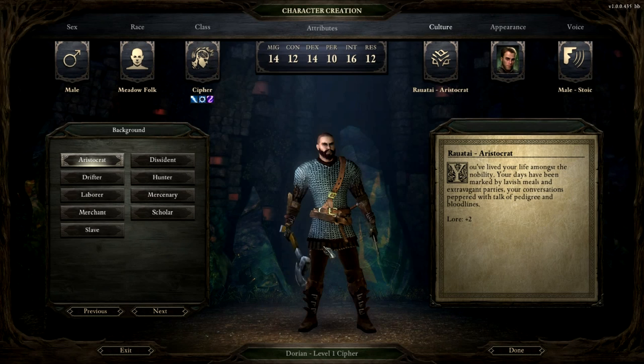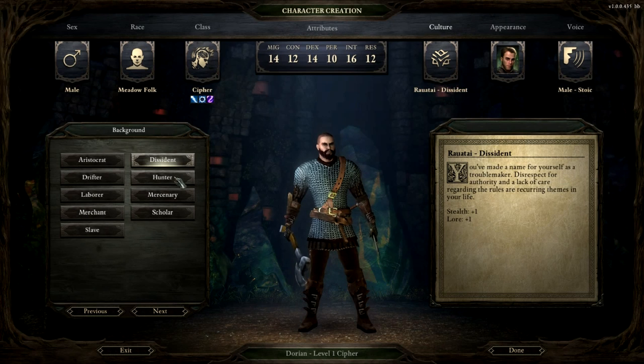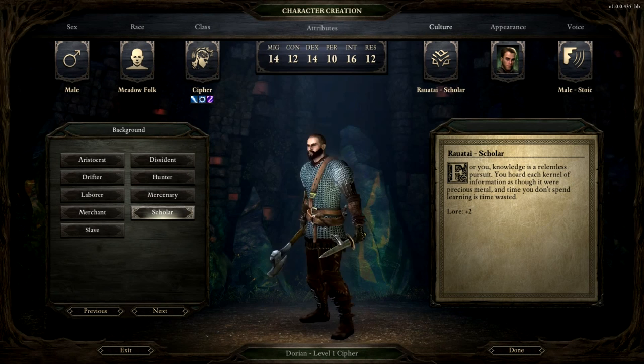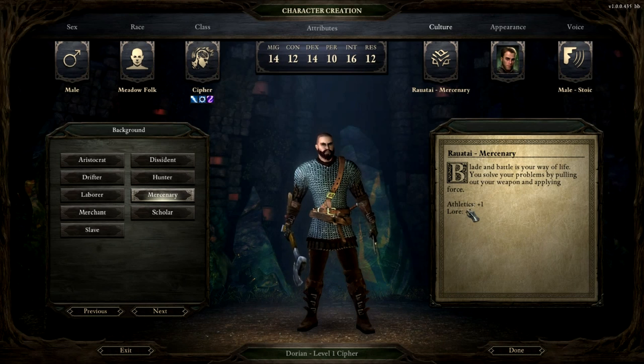I'm making this guy a Cypher — he's sort of like a mix between a damage dealer and a caster, either melee or ranged. Backgrounds include things like Aristocrat for plus two lore, Drifter for stealth and survival, or Athletics and Mechanics. Lore is even useful for combat — in combat, it helps characters learn about enemy defenses and capabilities, filling their bestiary entries. Athletics helps battle fatigue, just like in the old school Baldur's Gate where characters get tired and need to rest. Let's start with Mercenary for an Athletics and Lore bonus.